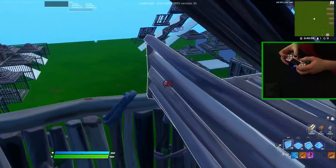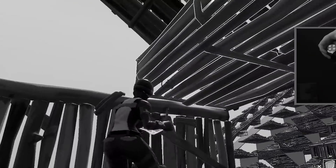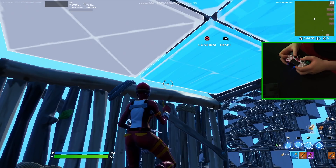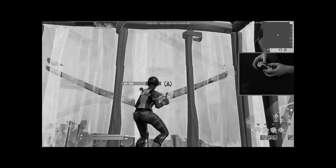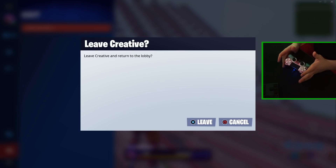How do I jump? Right stick. He does everything on his right hand, it's horrible. How do I edit? Right stick. Then I need to press RB. His binds are so bad. I wonder if anyone's gonna be mad in the comments.